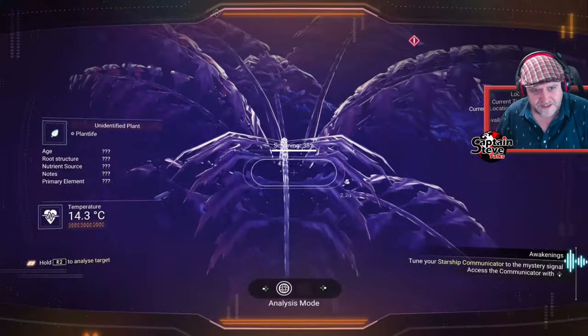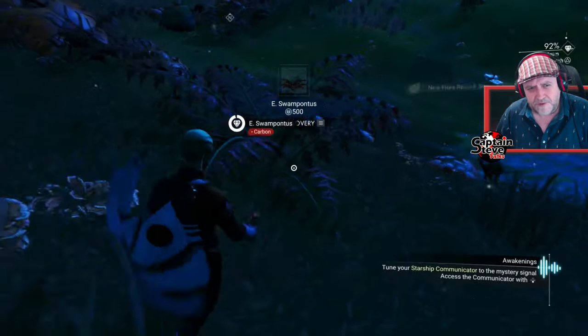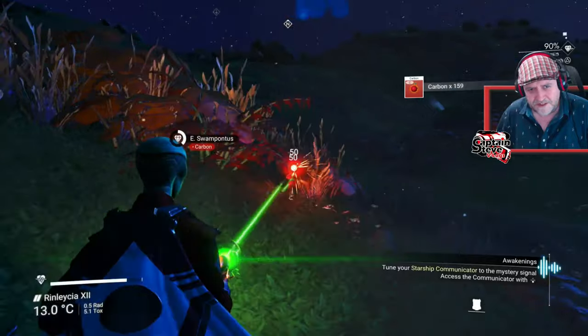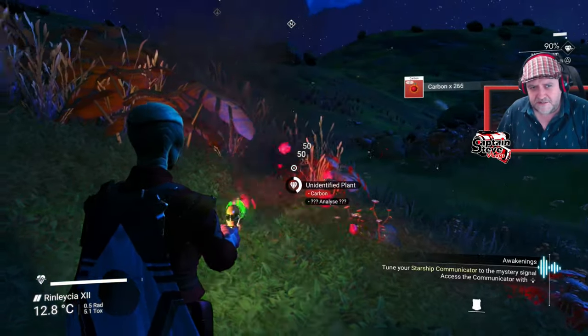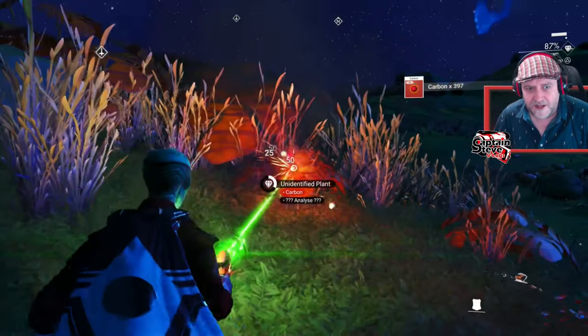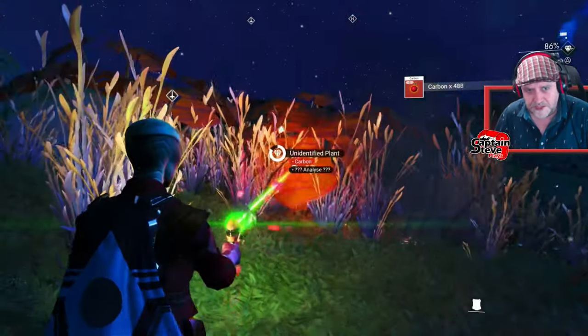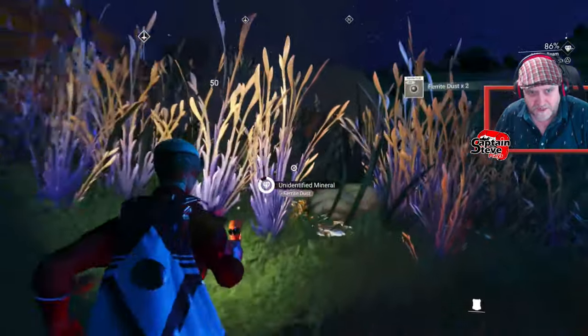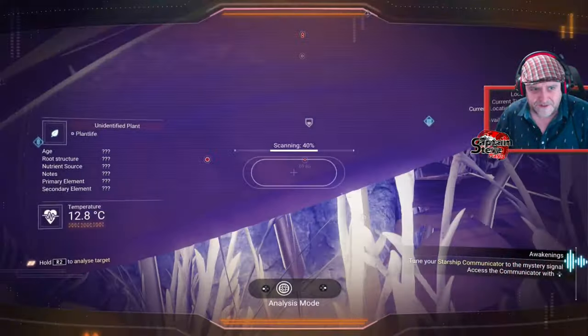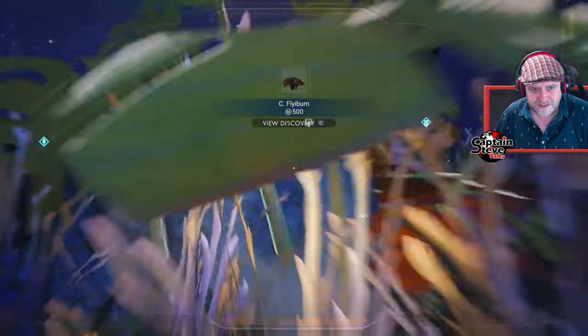Let's do some analysis visor on it. I think we can scan stuff because we've got to catalog things anyway. It's like in Light No Fire apparently — you know, it's all about finding the highest mountain or the largest or deepest ocean. The only way you can do that in No Man's Sky anyway is to scan stuff, so I'm going to scan a few things as I'm doing this.